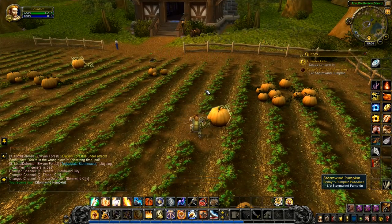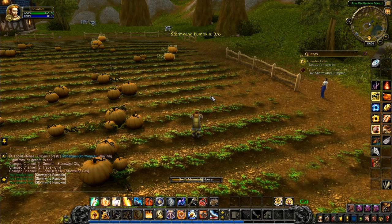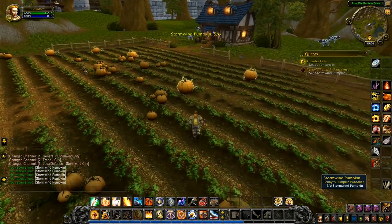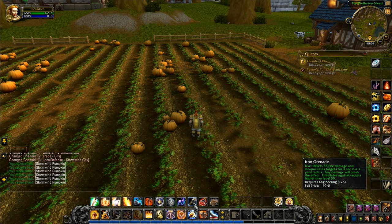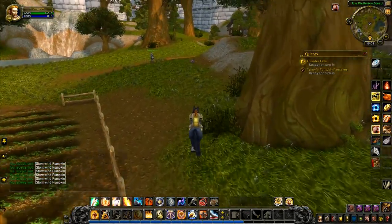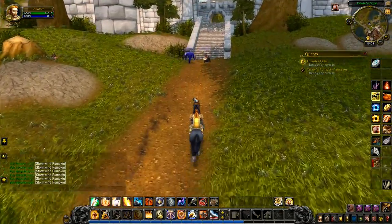I'm not going to do the cooking and fishing quests every day — just when we're coming through Stormwind. I've done the fishing quest two days in a row. Next episode we'll do a pet battle while we're going to Redridge. Our engineering skill is leveled up enough for now. We've got a load of these bombs — level appropriate because they're unreliable against targets higher than level 50, which is about right for us at level 48. We've got our six pumpkins and the Thunder Falls fish, so we'll race back in.